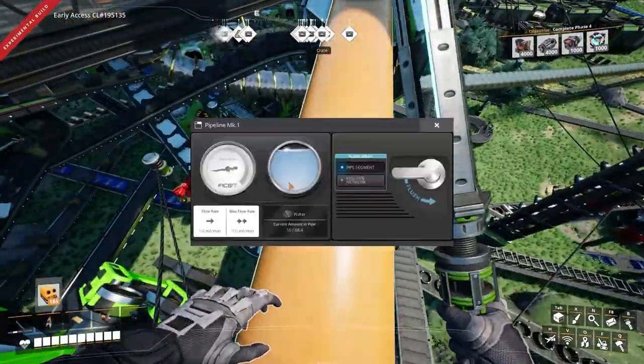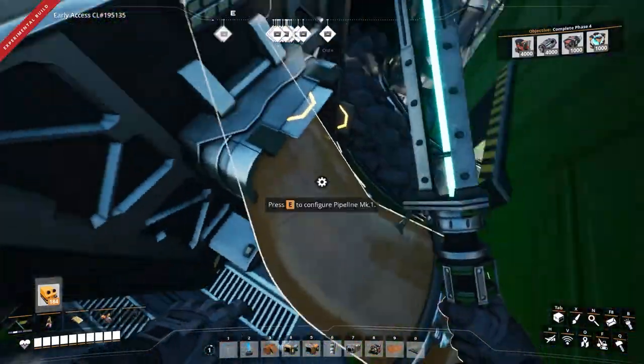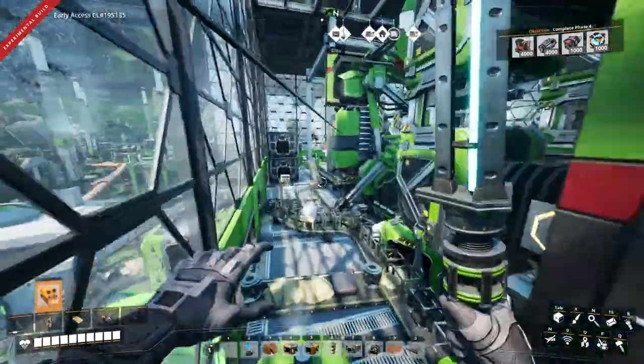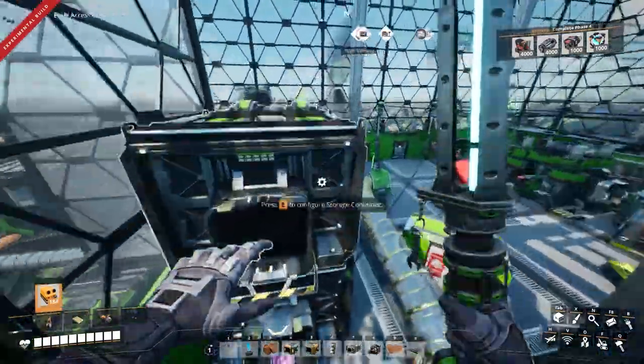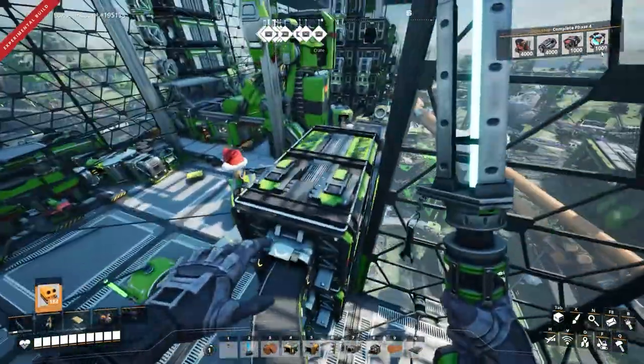In the comments, if anyone can tell me why this conveyor is pretty much full while the one over here is like that, I would really appreciate that. Over here there are some items — this is where things go if I really like them.